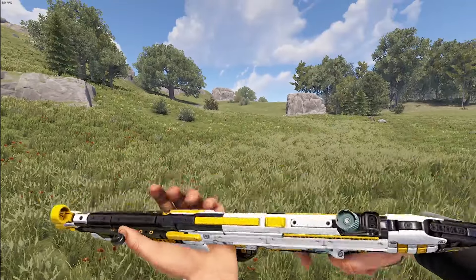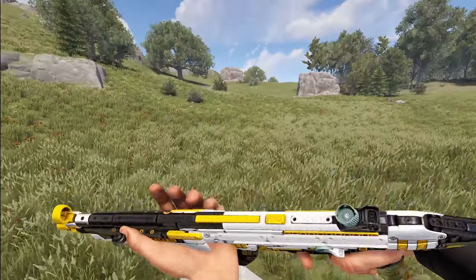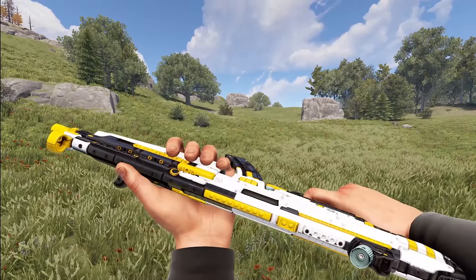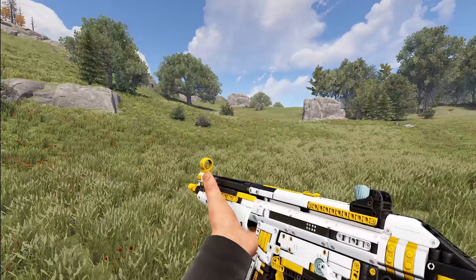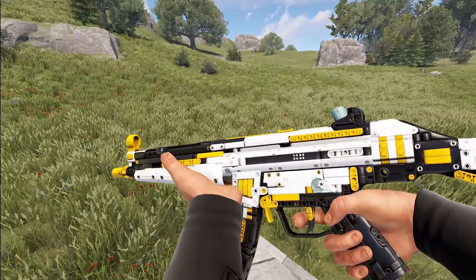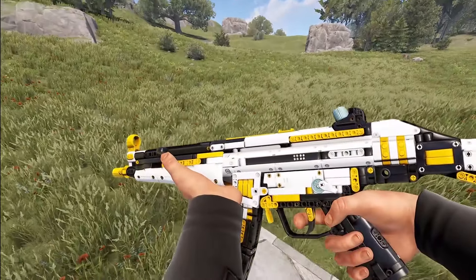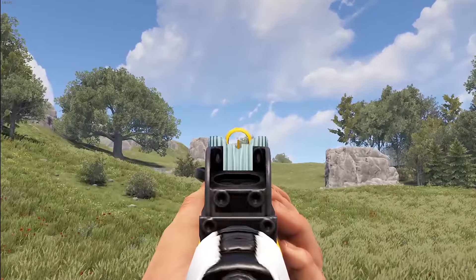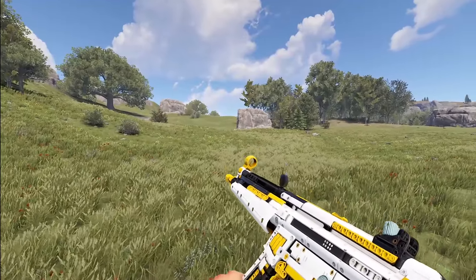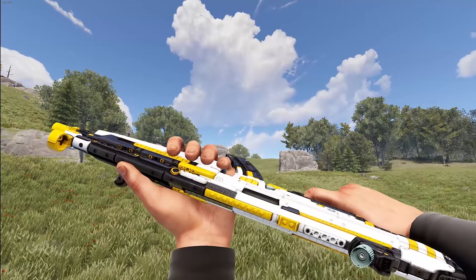Moving on to our last and number 10, here is the Constructed MP5 by Odyssey. This is just an example of really well sculpting. Every piece of this MP5 has been made to look like a Lego constructor set kind of thing. You can tell it really looks like individual pieces, even though it's just one mesh. They did a beautiful job with the details. Aiming down the sights, you do have a yellow sight. That does it for the top 10 — let's jump into the rest of the skins for this week.